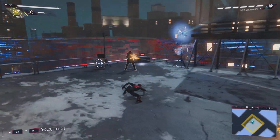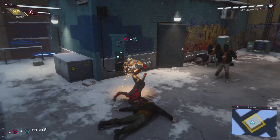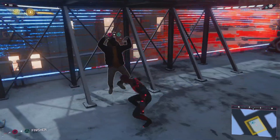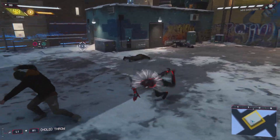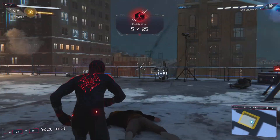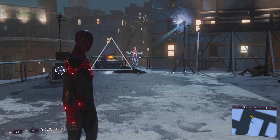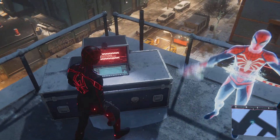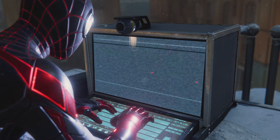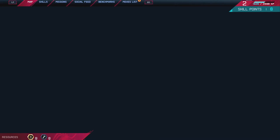Mode is down. All that simulation is happening. Critical fault on circuit AF-15. Colonel Panic. Let's try a BIOS reset. Nice — that did it. Looks like Pete made stealth, swinging, and combat challenges. Gotta check these out when I get a chance.